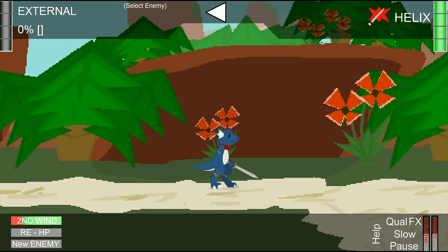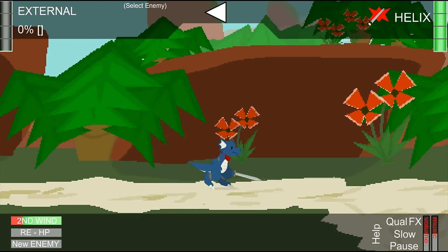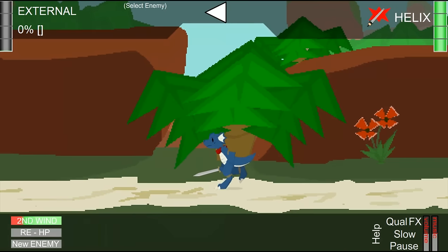Alright, so as usual our controls are the same as we've had for any Barg Fighter game, where we can move around, dodge, attack in multiple directions, and of course get eaten by fangs and struggle in multiple ways.